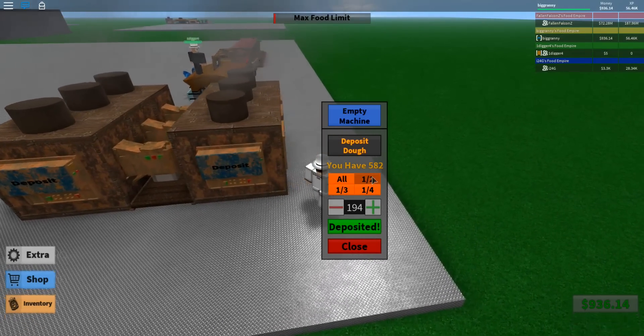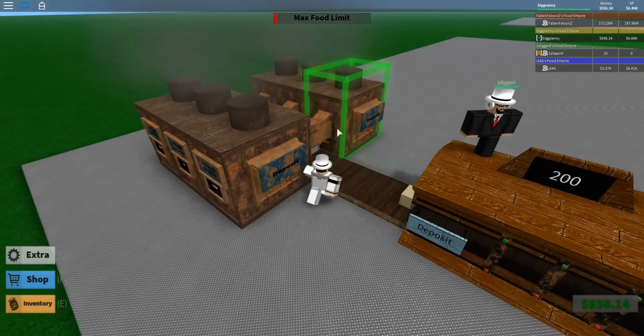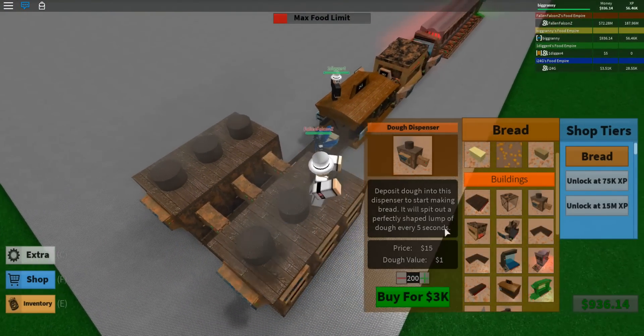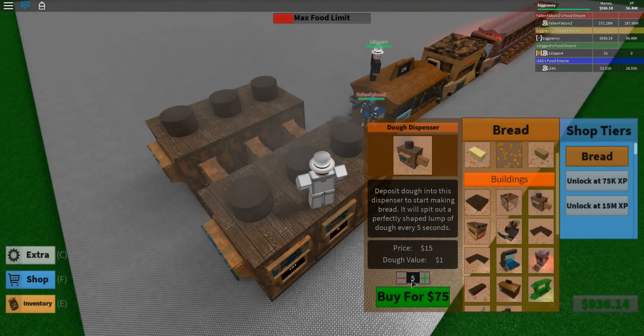One-fourth, one-third, and we'll do a half, and then we'll do all. There we go. You can get dough dispensers for really cheap — let's buy 50 of them.